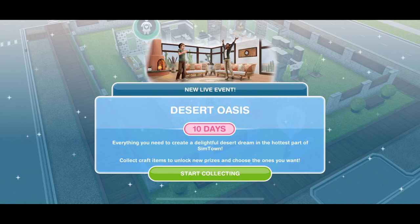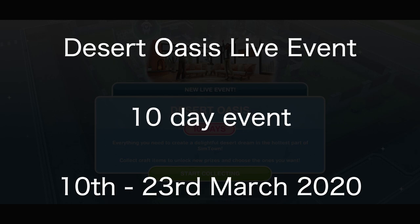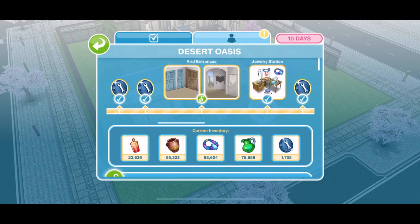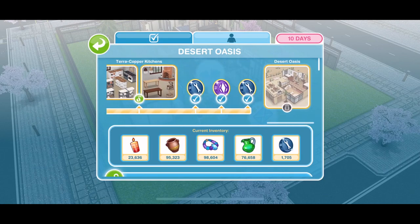The first new thing is the Desert Oasis Live event. It is a 10 day event which runs between the 10th of March and the 23rd of March, and there are some pretty amazing prizes in there. The grand prize is a Desert Oasis house template.